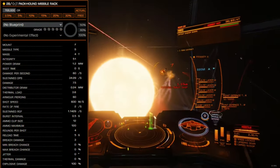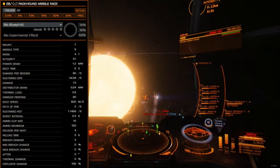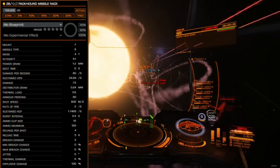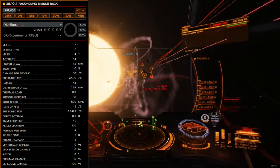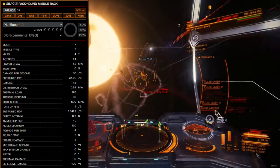Packhound Launchers are available only as a size 2 fixed mount. When activated, this missile rack fires a swarm of four micro-missiles, which fly in a semi-randomized swarm towards the target. These smaller swarm missiles deal 7.5 damage per successful hit.